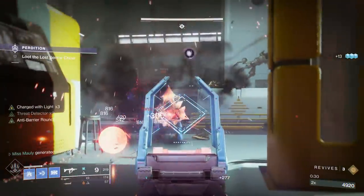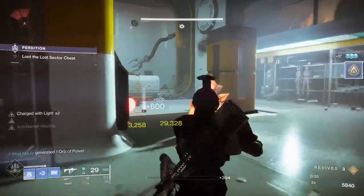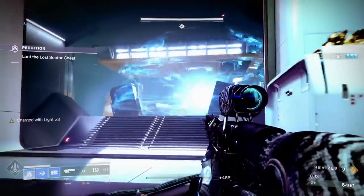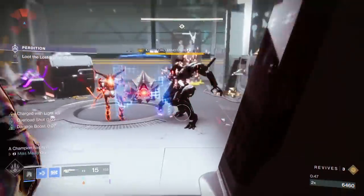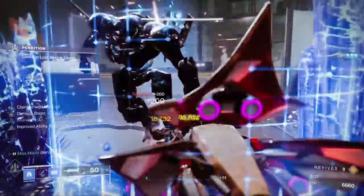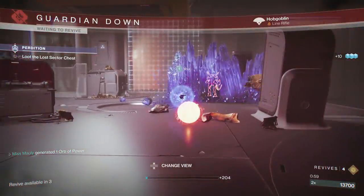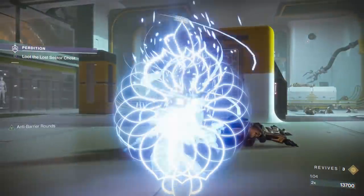I really love using the Stasis sword combo here because it allows me to get rid of that Hydra straight off the gate. If you miss your Glacier Nade and don't get the combo and he teleports back, don't worry - just use your Scout to take him out. On this first Overload Champion, I was able to be aggressive because I was Charged with Light and have Reactive Pulse, so I staggered the Overload to get my Glacial Nade back, threw the Glacial Nade, and then rushed him with the sword. Unfortunately the Hobgoblin got me, but sometimes that's just going to happen.